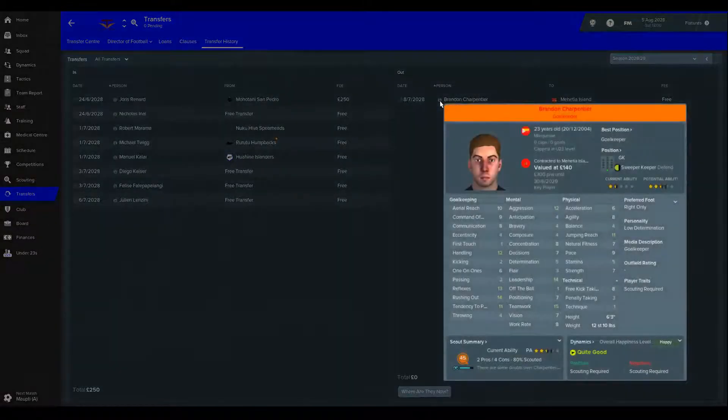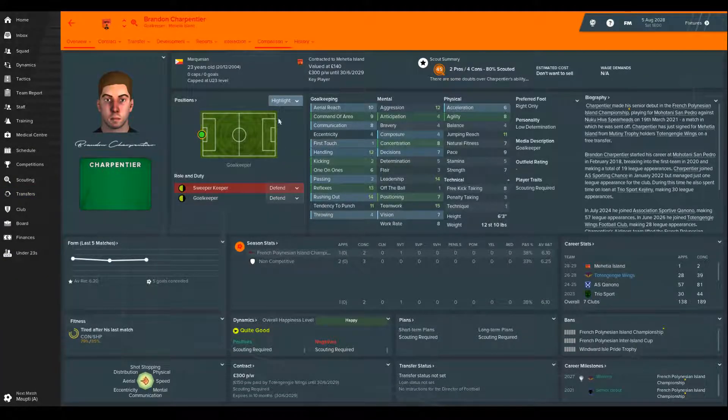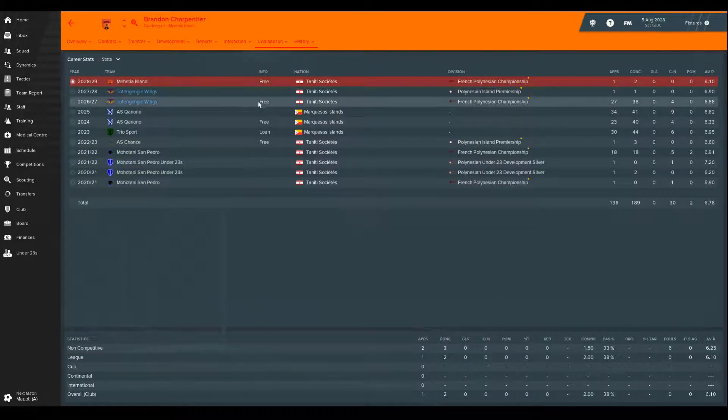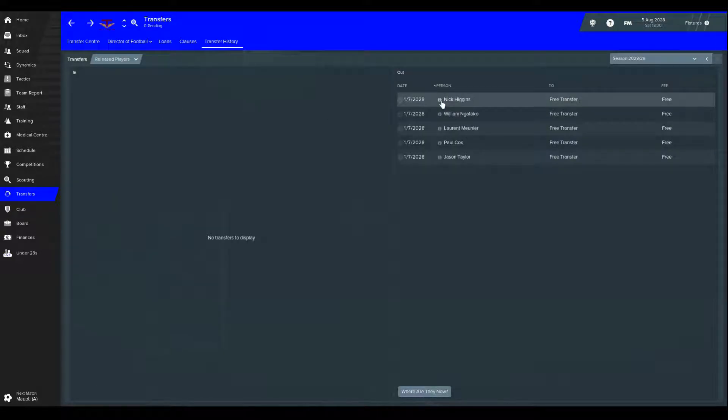Let's look at the outs first. Brandon Charpentier has gone — he was unhappy about not getting first team football and I had enough options. If you look at his attributes, he's okay for our league standard. He started playing with us when we were in the under-23 Gold League. He had about four clean sheets in his full season, didn't really play much last season, and he's gone off to play for Meisha for no money but we got him off the wage budget — he was on about 200 pounds. Nick Higgins went as well — on 550 pounds, although he's rated as high potential he only played a few games and didn't do particularly well. I couldn't afford to keep him on for that if he was only going to be bit-part.